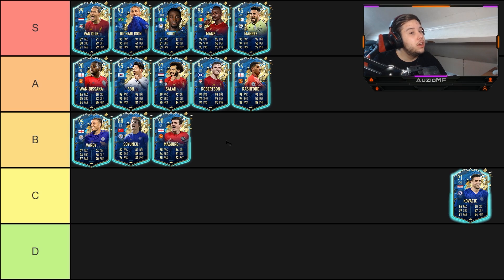Next up, Kovacic. For me, Kovacic is like a better Kanté — not better than the Team of the Year, let's relax. But he is 5'9", he's got the pace, the dribbling stats, and defending stats that are absolutely ridiculous with the right chemistry style. Passing-wise as well he's really, really nice. So I am going to put Kovacic up in A tier.